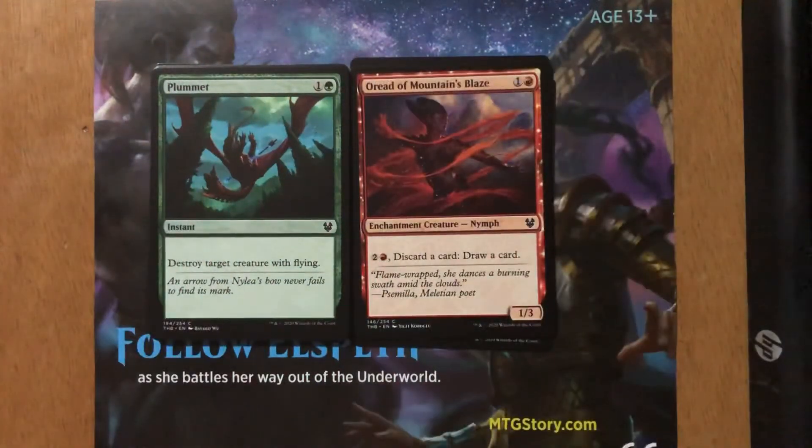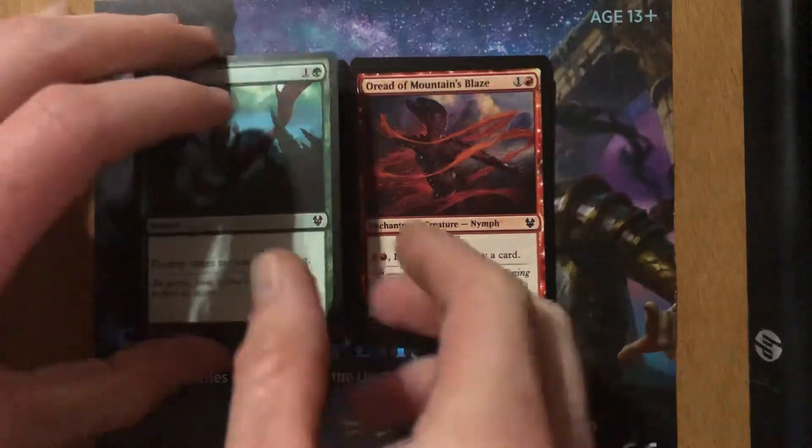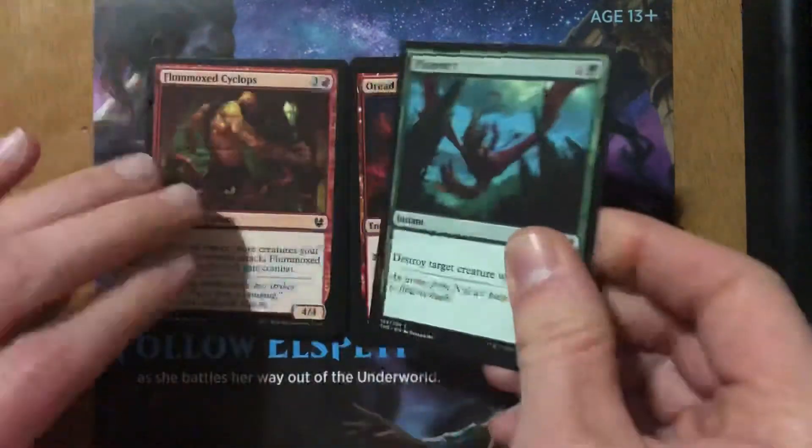Plummet — one and a green. Destroy target creature with flying. This card can be really annoying, especially if you like blue-white flyers like I do. I don't think it's a card you main deck all the time. Plummet is best in the sideboard — if you run up against a flyer deck or a big flyer you can't deal with, Plummet is going to be your winning card.